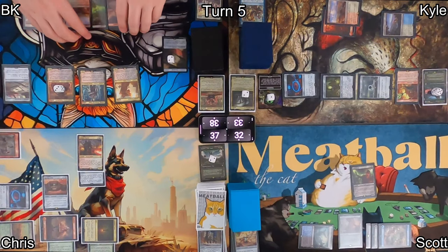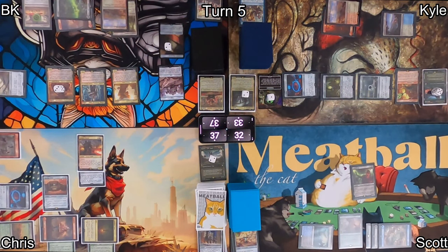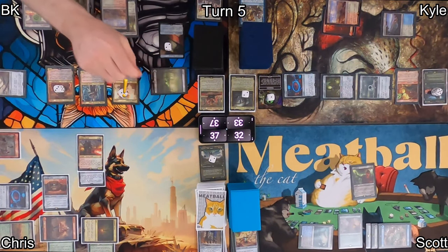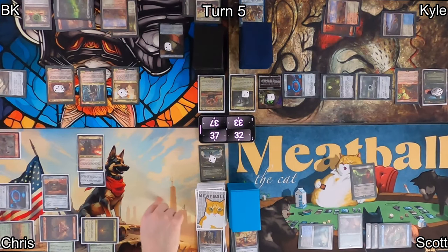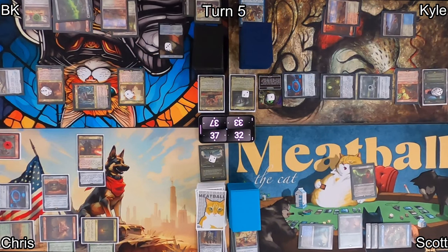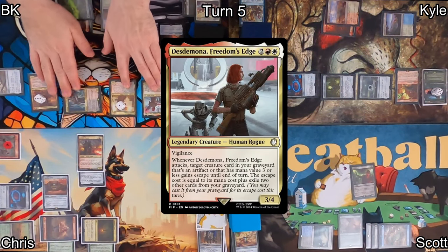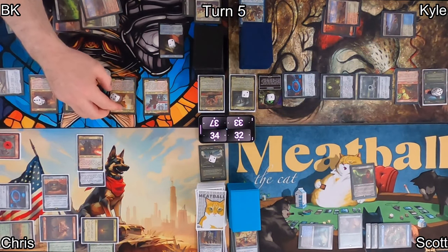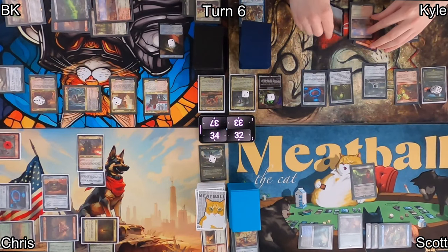Without ETBs or attacks, I lose a life and make a junk. Boomer Scrapper also gets a plus one counter every time a token leaves the battlefield under my control. I sack that junk token, giving it a plus one. I impulse-draw a swamp off the top and kick myself for playing a land first. I swing at Chris with Kellogg dealing three damage, make a treasure, and as a follow-up play Desdemona, Freedom's Edge — she can help me get some low-cost things back from my graveyard. Boomer Scrapper gets another plus one counter. I then pass the turn.